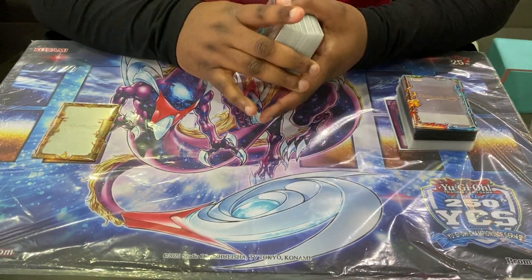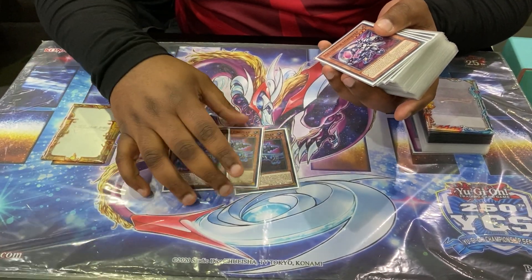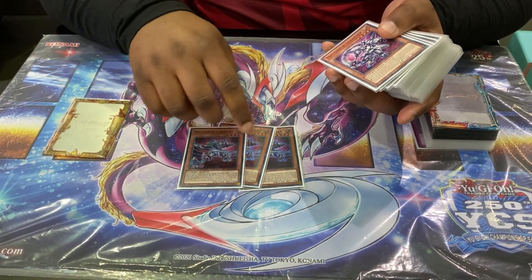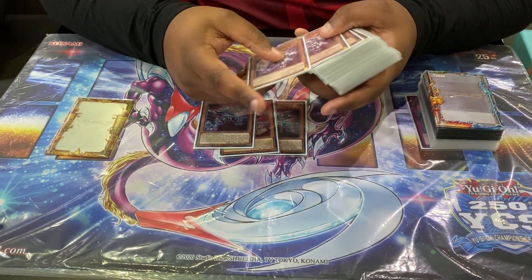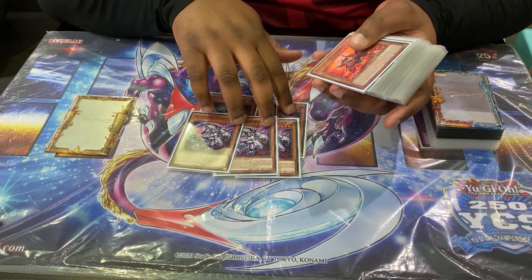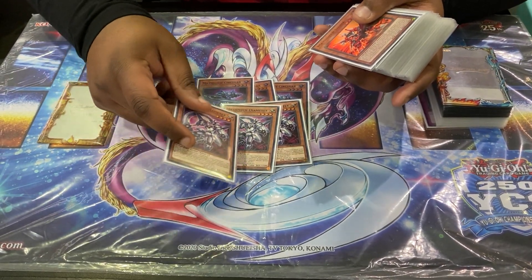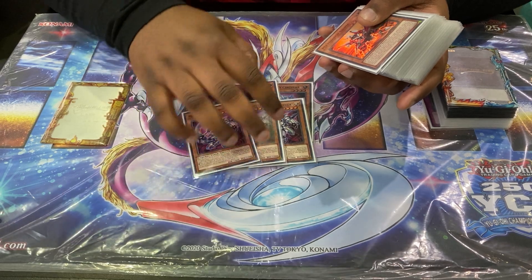Okay, so of course the best card — Circular — one-card combo. It sends a Mathmex card for cost, special summons itself coming to attack with one monster, and then when you summon another Mathmex it searches a spell or trap, which is your interruption going first or an extender going second when you're trying to push for game. We've got Diameter, which is the normal summon — it rebounds a level four from grave, and when you use it to XYZ it gives the XYZ a negate for the turn, so that's protection on your pushes from interruption, and also on your opponent's turn with the trap cards, another interruption on top of the removal.